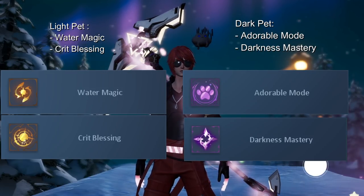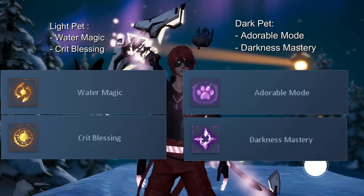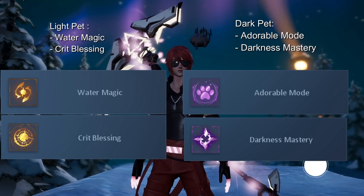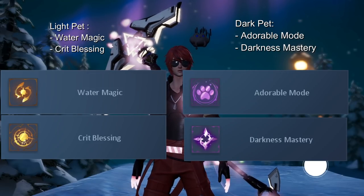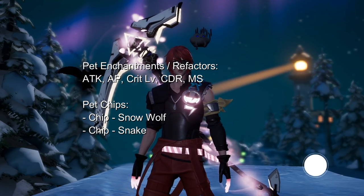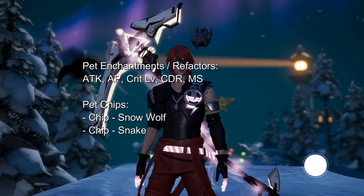For the dark pet, we want Adorable Mode and Darkness Mastery. Adorable Mode lowers the target's magic defense by 20%, meaning we increase our damage dealt to them by 20% as well. I want to place Darkness Mastery on the second slot, though I'm not entirely sure which one should be used right now. For pet refactors, we want attack, AP, wound reduction, moody strike and crit level. And for the chips, we want Chip Snake and Chip Snow Wolf.